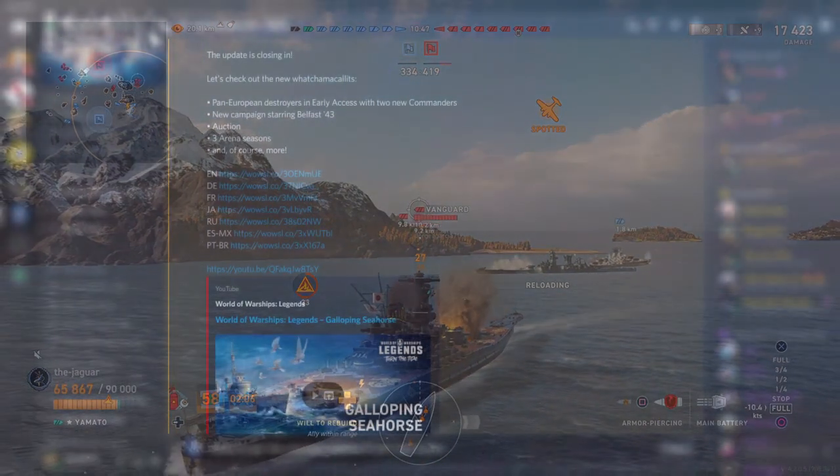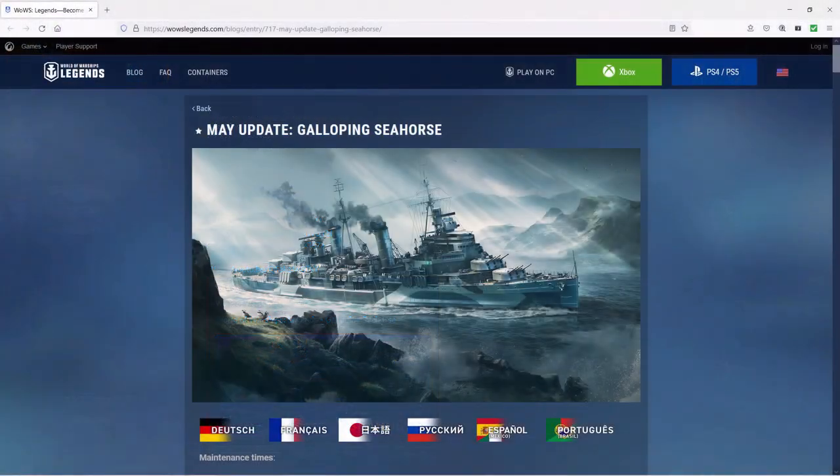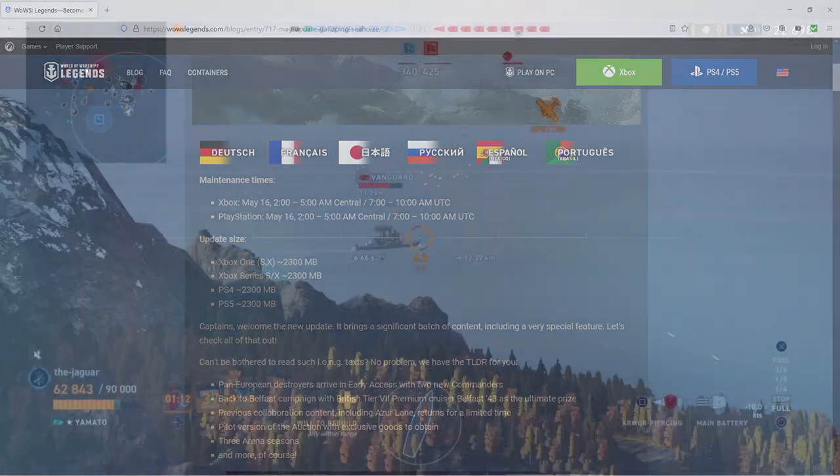Hey everybody, it is patch note day and the May update patch notes are here. The May update is called Galloping Seahorse, which sounds pretty cool. The maintenance times are your normal maintenance times. It says here: captains, welcome to the new update — it brings a significant batch of content including a very special feature.